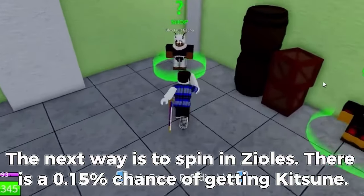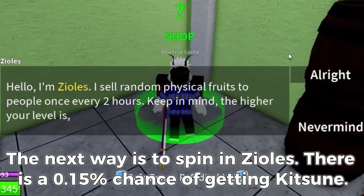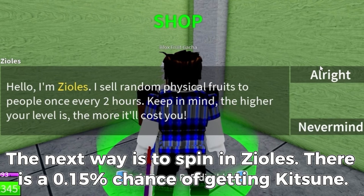The next way is to spin in Zeoless. There is a 0.15% chance of getting Kitsune.